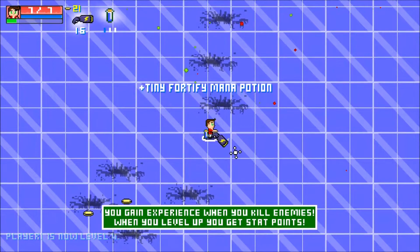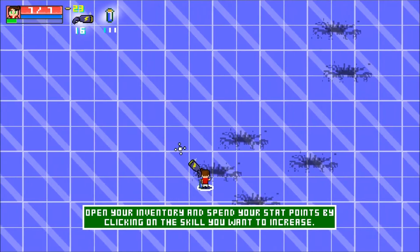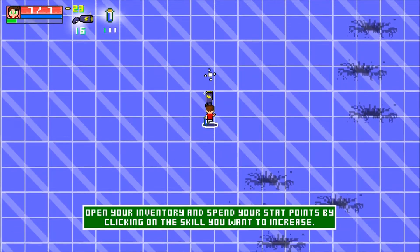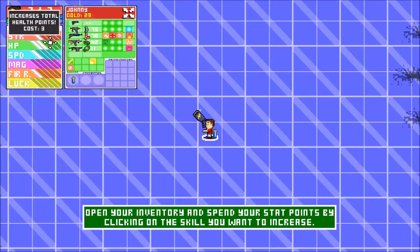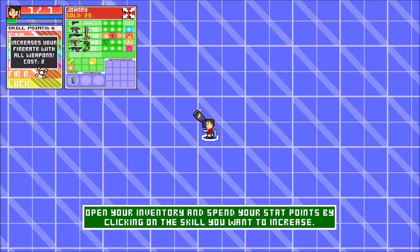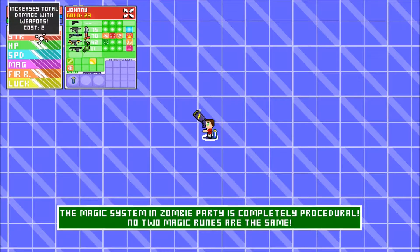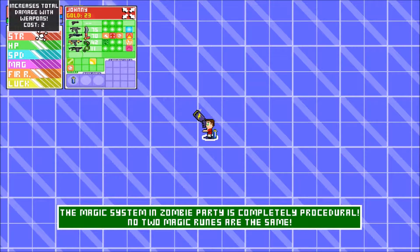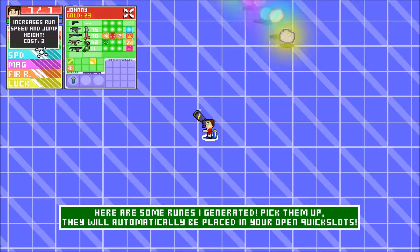What's that? Let's pick that up — tiny fortified mana potions, skill points! Open your inventory and spend your stat points by clicking on the skill you want to increase. Cost two — increase your fire rate. Near forever be fortunate — cost one. Everyone needs a bit of luck. And that one is damage, and that's speed. Sweet!